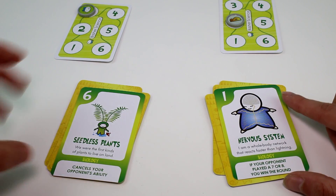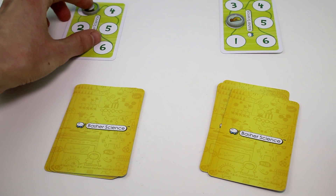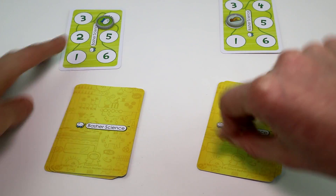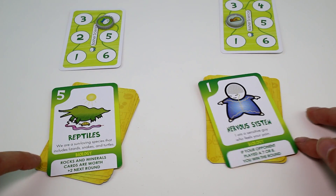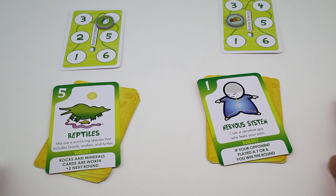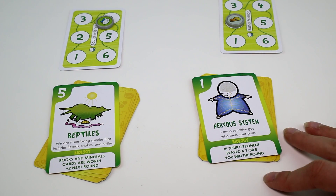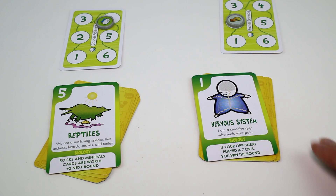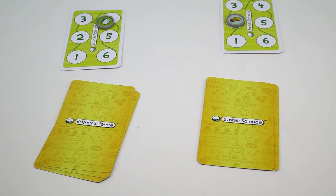I need two more wins. Reptiles! 'We are some cold-blooded species.' Rocks and minerals cards are worth plus two next round. If your opponent played a seven or eight, win the round — so you win that one. I keep forgetting about the numbers. Card with the longest name wins next round.